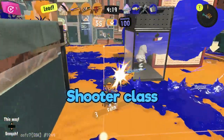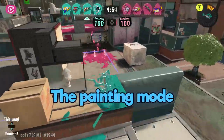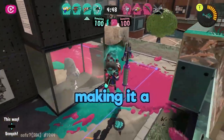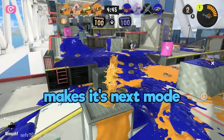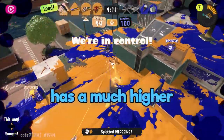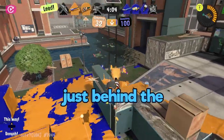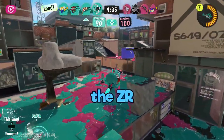The squeezer is part of the shooter class and has two distinct modes: painting mode and tap-tap-tap fire mode. The painting mode is when you hold down ZR, in which you fire continuously with a subpar fire rate, making it a four-shot kill, with a below-average paint ability and range. The tap-tap-tap fire mode has a much higher fire rate and a three-shot kill, paired with the second best range of any shooter class in the game, just behind the jet smelter.